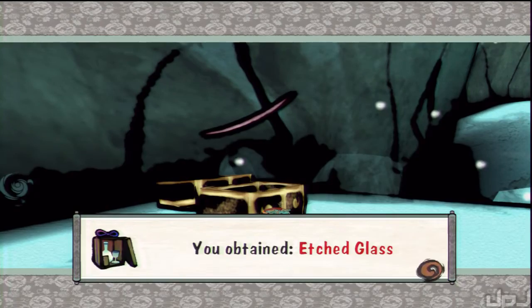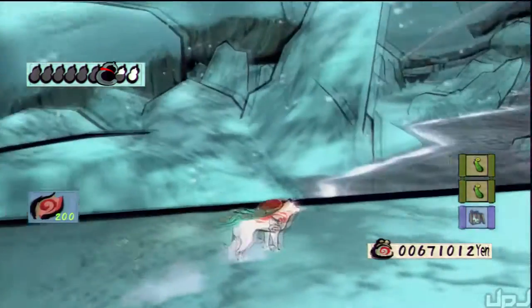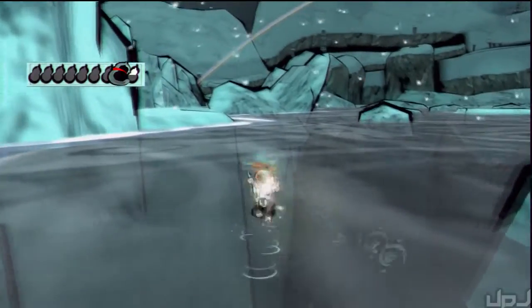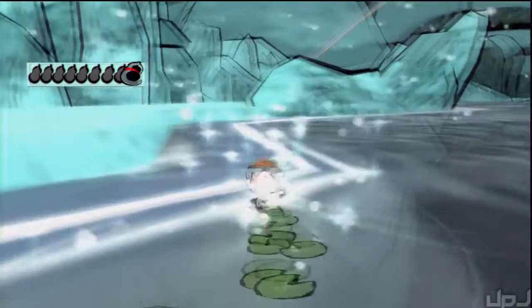Etched Glass and a Gourd. Not bad. Now there's a fourth Stray Bead in here, but we can't get that yet because we don't have the Demon Fang treasure that is supposed to come with it. At least I don't think we do — we have 28 of them right now.